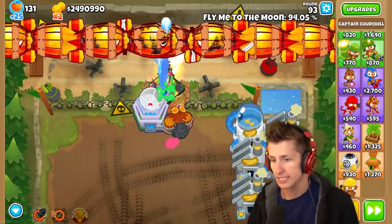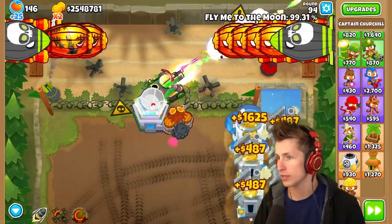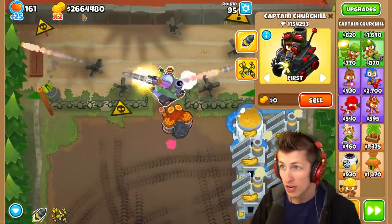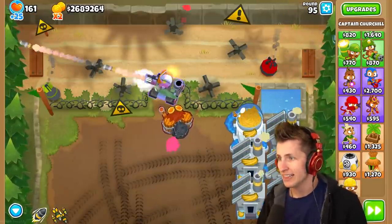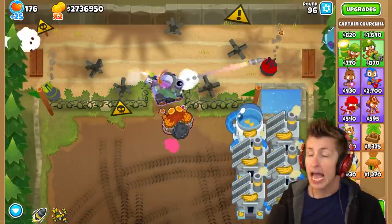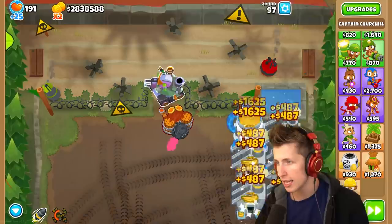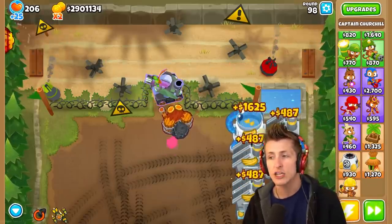Oh no — that's a lot of DDTs. That's fine, we can use the boost to just keep going. We're at 98%, let's go. I'm actually so hyped to see what this tower is going to look like. And boom — holy cow, that looks so cool. Captain Churchill: Fly me to the moon. Look at the range — that's global. That's a global range hero right there. There's no chance anything gets past this. Round 95 — those DDTs, they're just gone. They don't stand a chance. I love how it's blue and purple — such a cool color, subtle and simple but gets the job done.